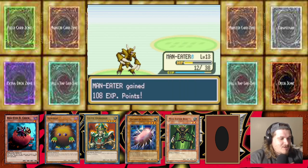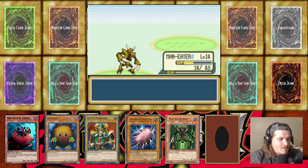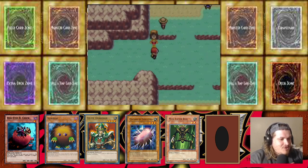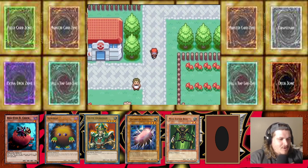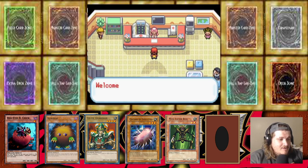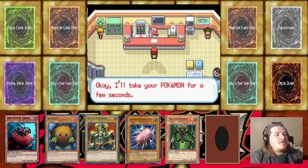Level 15 Red Eyes Black Chick, Man Eater Bug level 14. Whoo — Teya, that was a little scary. Dark Magician Girl summoned in attack mode kinda scared me. We're gonna go heal real quick before we go messing around in there. That was scary — first I had to out-strategize Razor and now I gotta figure out how to beat Teya Gardener.